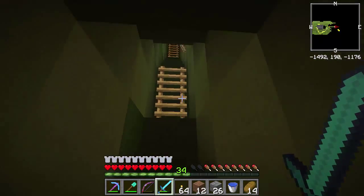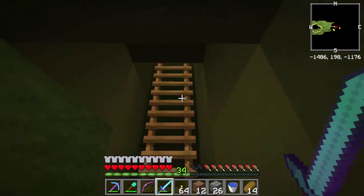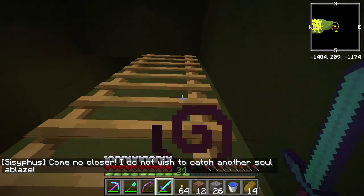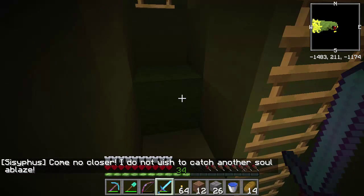Where are we going now? It seems like we're going maybe over into his arm, because it's steadily taking us over here. Yep — I can see on the mini-map we've already gone past his head. We've got a boss here — Sisyphus.